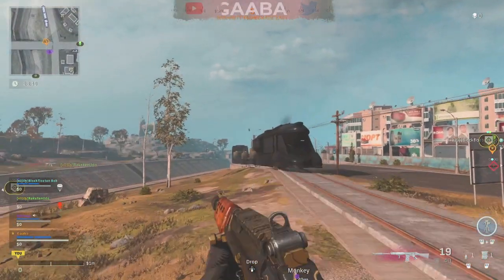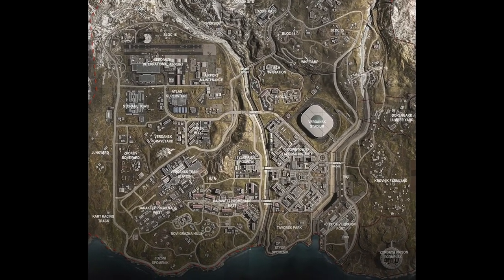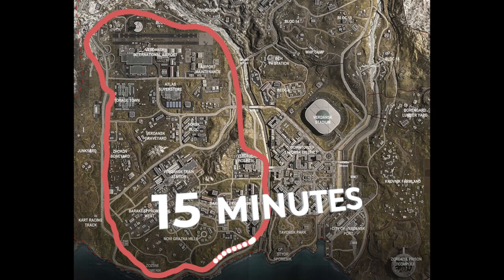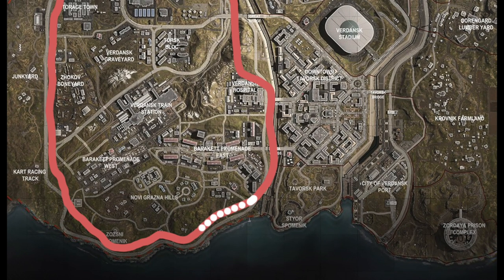In this video I want you to learn everything useful about this train. On screen right now is its path — this train does not deviate for any reason from this train track. On screen now is the total amount of time it takes to complete a full circuit. The train will always spawn in the same position, so land down south if you fancy a fight.